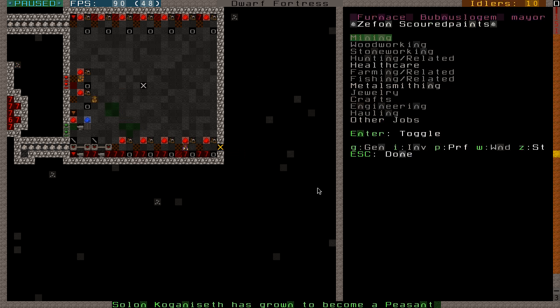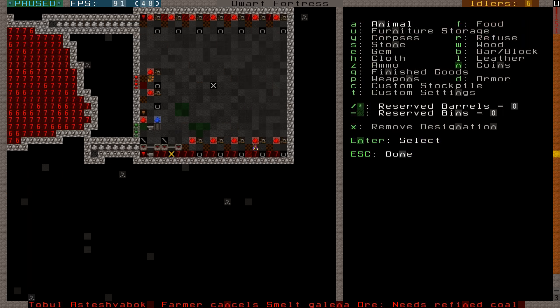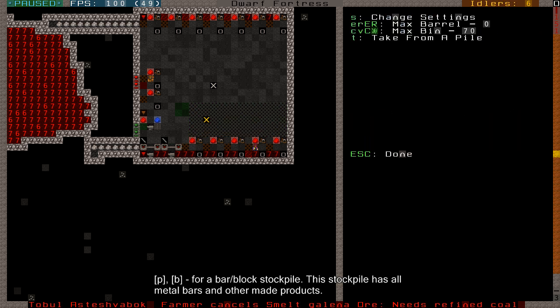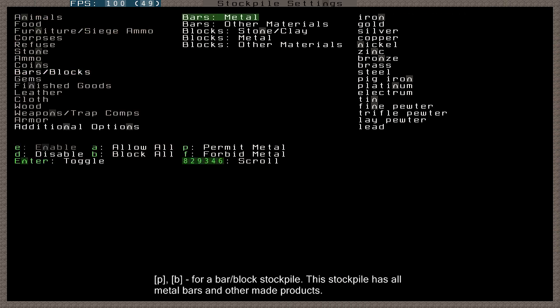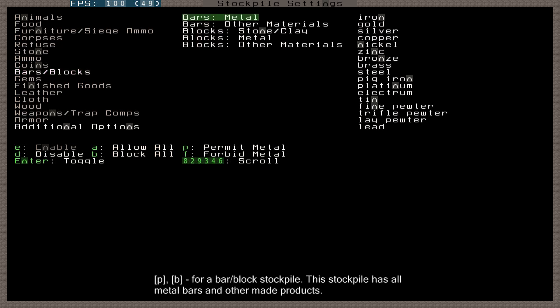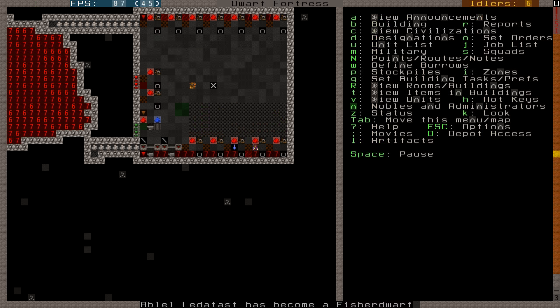Down here someone is already starting to melt stuff. Here's a furnace operator - the mayor actually building some stuff. I need more stockpiles - it's time for a bar block stockpile. Let's place it next to all the smelters. I could make it even better - make it metal only. No need to have coal or other blocks in here. I'm going to enable this - B to block all, B to enable, permit metals. So only metal bars will be brought in here.